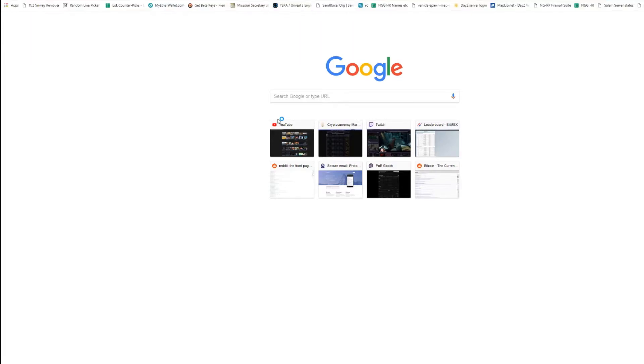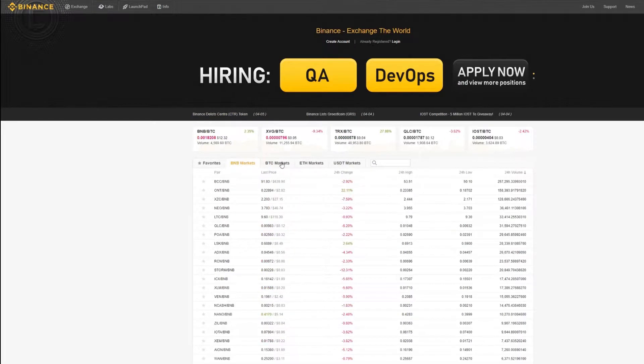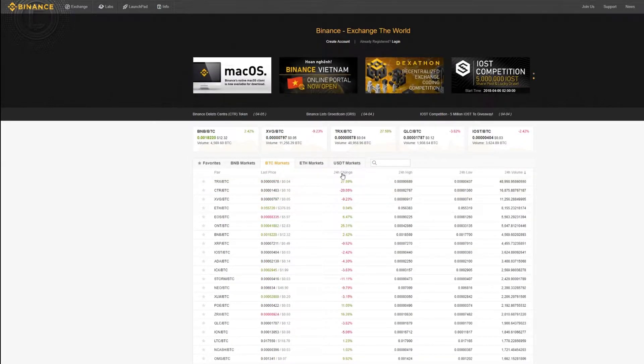What I like to do is just go to Binance.com and go to Bitcoin, or BNB, or whatever you want to trade — Bitcoin, Ethereum, USDT, whatever. For me, I look at 24-hour change or 24-hour volume, and I'll just put some coins in based on that.